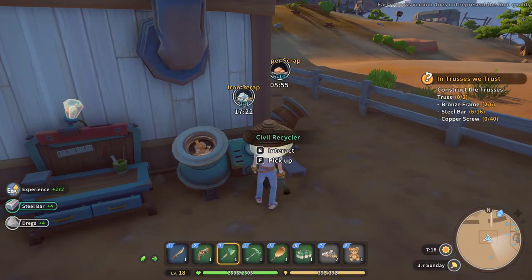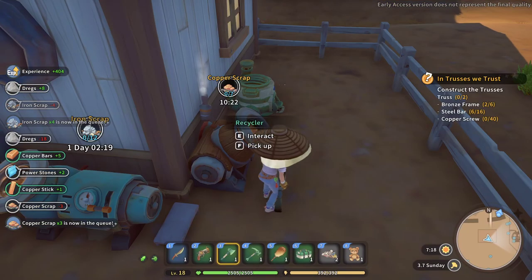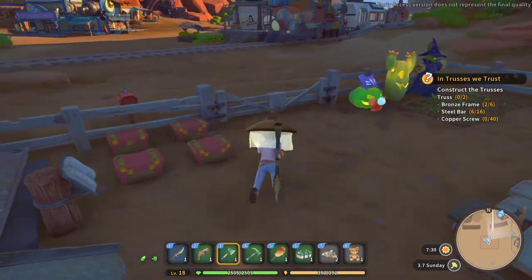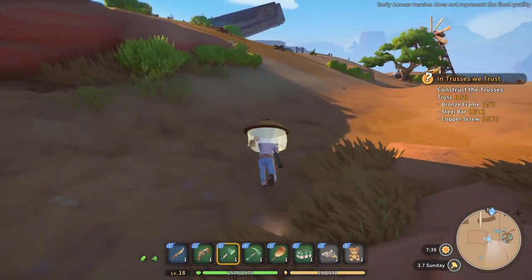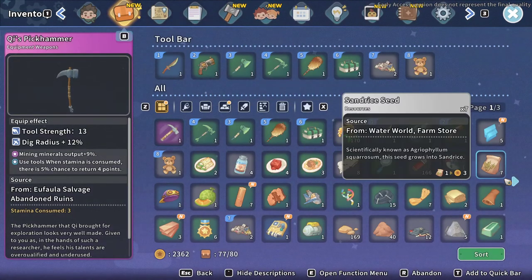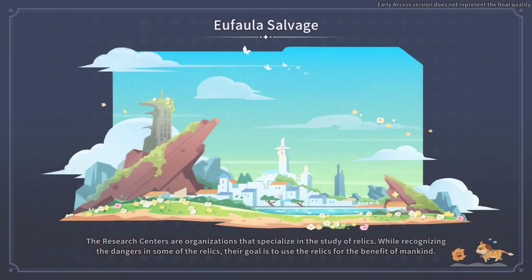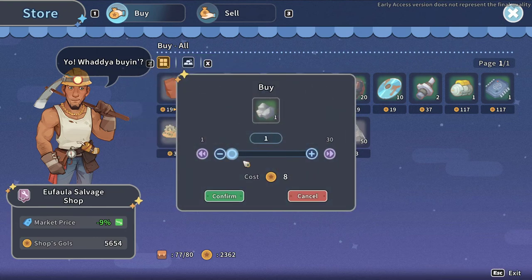First things first, I think we want that ore refiner up and running ASAP. But we need tin, so let's go see if we can buy ourselves some tin. What else is going on? All these plants should be good. No new gifts, no new mail. Okay, let's run up there, see if it's open. If not, we can harvest and then make it over there after. We've got tin ore — just buy all of it. It's what we need. Thanks.